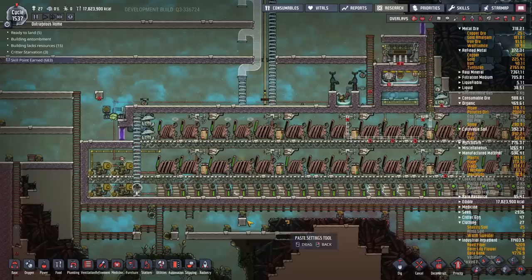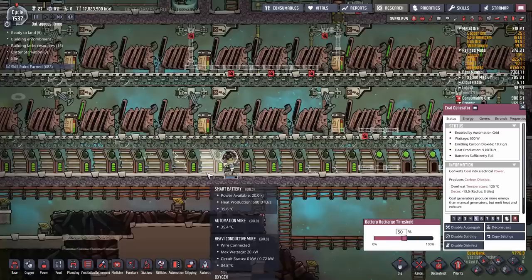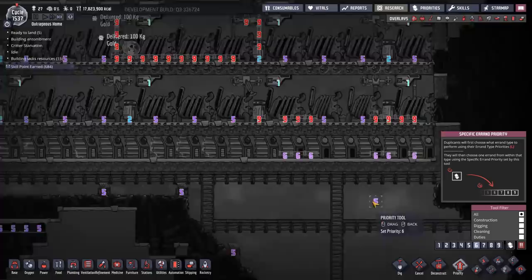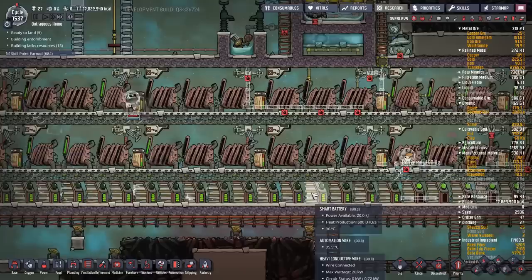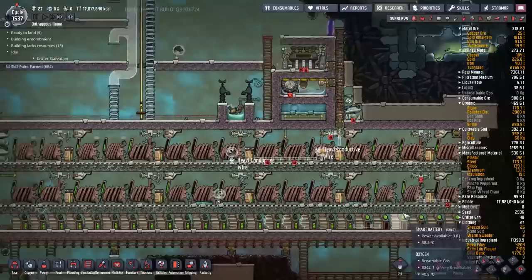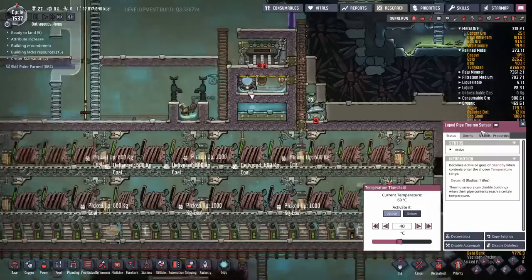I forgot to set these copy settings. Some of the coal generators turned on when they shouldn't be — not all the batteries are charged. I should probably set the priority a little bit higher on those so they get finished first, so the coal generators stop pumping. There's always something that will catch you. On the bright side, I'm going to get lots of extra carbon dioxide.